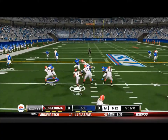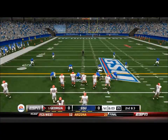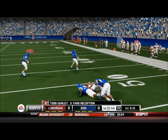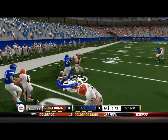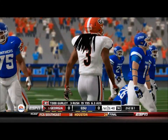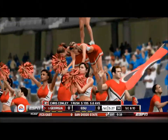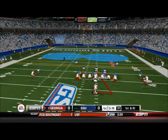First and 10 now, out of the shotgun, Murray's going to hand it off to Gurley off of a draw, and he's going to go up the middle for 7 yards. Second and 3 now, out of the shotgun, Murray's going to snap and fake the handoff, then dump it off to Gurley who's going to get the first down, just barely, for a nice 5-yard reception. Now we're going to go into player lock for a bit on Singleton - he's going to miss and run into his own guy. Gurley's going to go for a 9-yard rush on first. He has a total of 19 yards already. Second and 1, Murray's going to do his jet sweep to Conley and he's going to get the first down on a 5-yard rush.